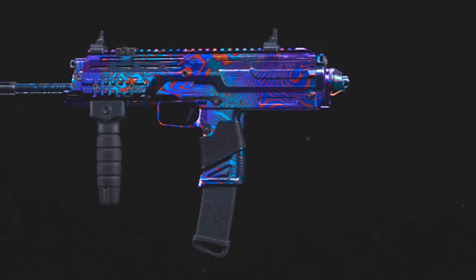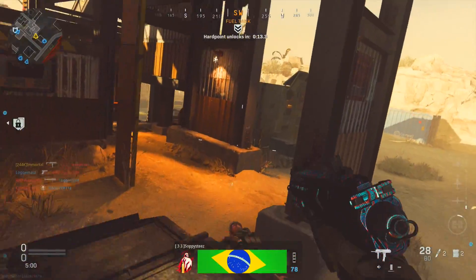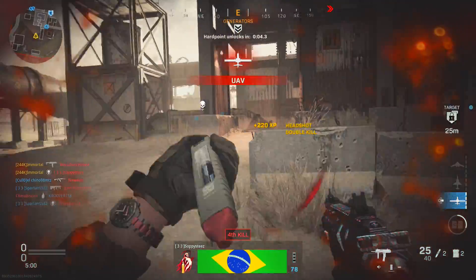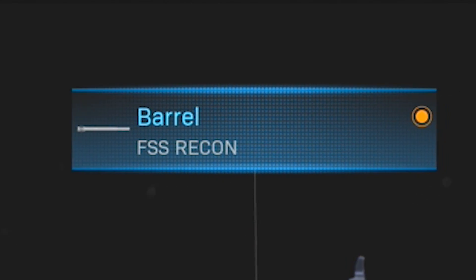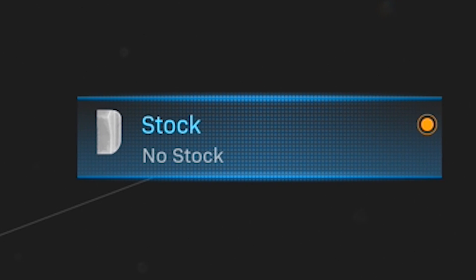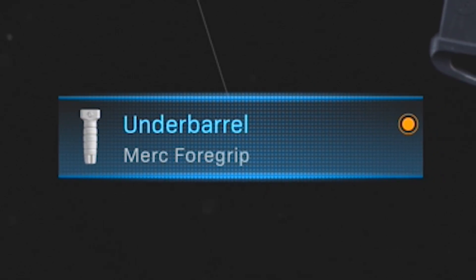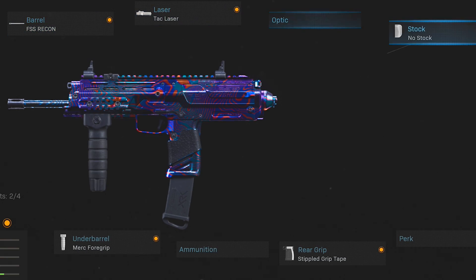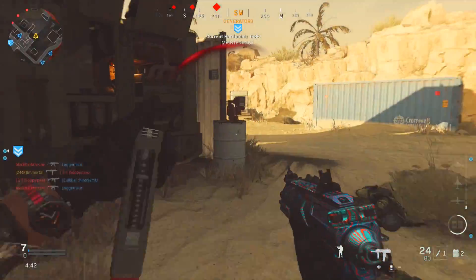Class three is built around the MP7, which I'll continue to say is the number two SMG in the game due to its surprisingly good range and great versatility. Its damage drop-off just doesn't feel bad, so you can get easy kills at longer distances, and in close range it shreds. I'm running the FSS Recon barrel for extended range, control, and bullet velocity; the Tac Laser for stability and mobility; No Stock; the Merc Foregrip — the number one grip according to pros for accuracy and control; and the Stippled Grip Tape. This combination makes the MP7 a phenom up close while still holding its own at medium and long range.